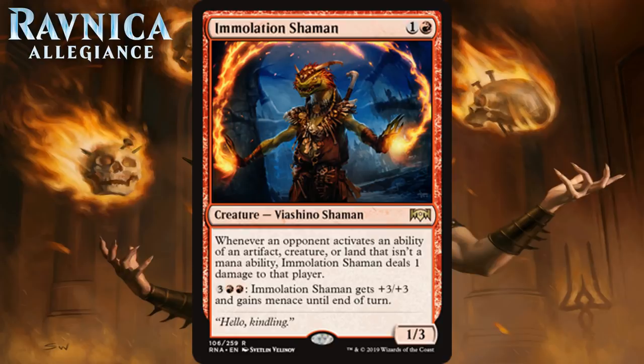It's not going to be anything special. Sometimes maybe you're up against an opponent loaded with adapt abilities and it'll really give them a headache. But most of the time it's just going to be a 2-mana 1-3 who in the late game can become a little more of a threat as a 4-6 with Menace.